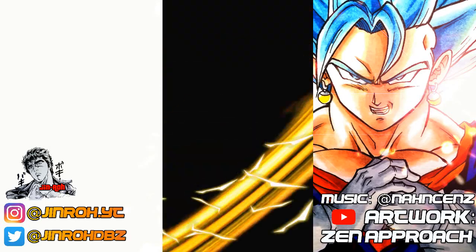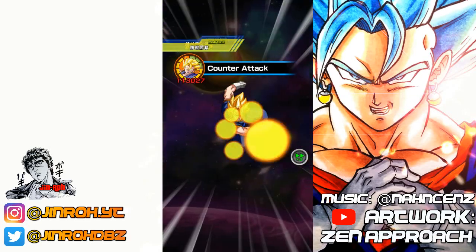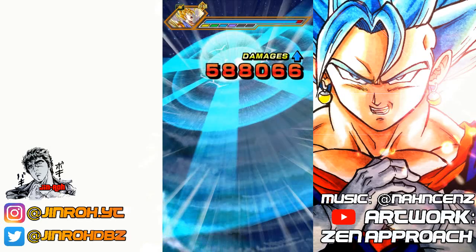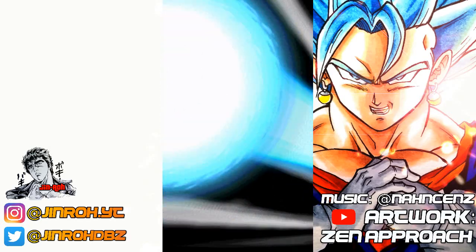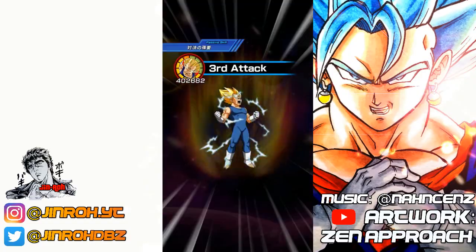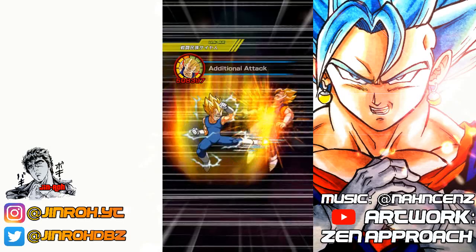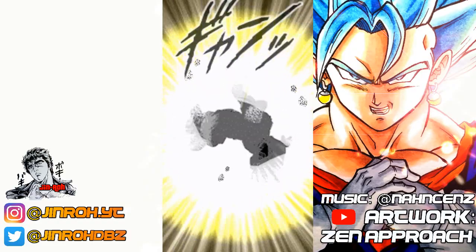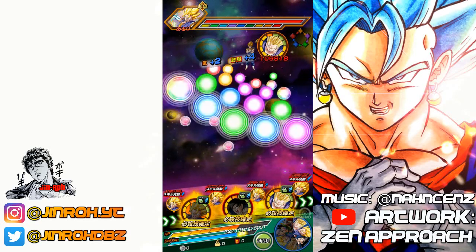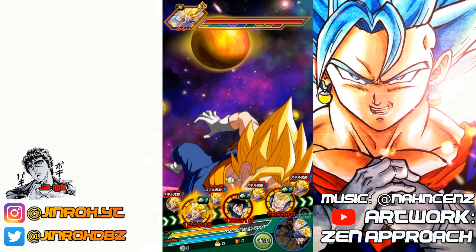With the release of the Extreme Z Awakened Strength Super Saiyan 3 Goku, the possibilities are endless — you could essentially get EZAs for any unit. It would be interesting to see the direction Bandai and Akatsuki take with that. It'll be nice to see old units become relevant again. That would be pretty amazing — bringing back much older units and making them viable for current team setups. Especially for people that have been playing for a long time, you appreciate certain units that were great back in the day but are now obsolete.